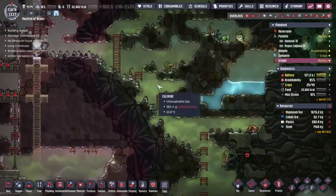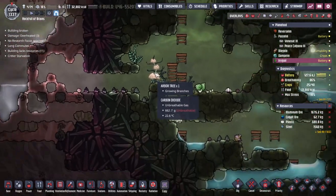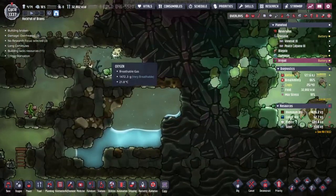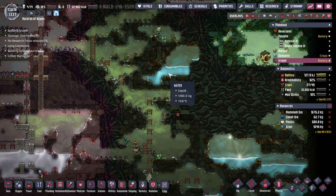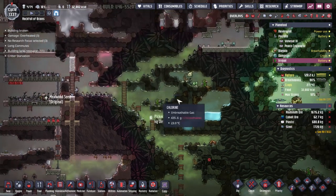We are trying to get 14 duplicates into the future as comfortably as possible. Today we are going to try and combine the arbor trees, the pips, an ethanol distillery, and a petroleum generator to make ourselves a nice little closed loop system.